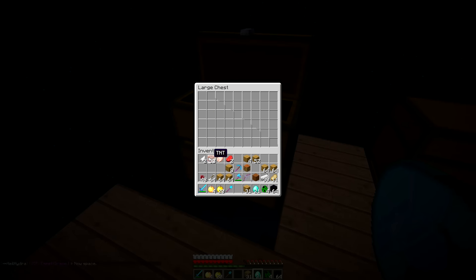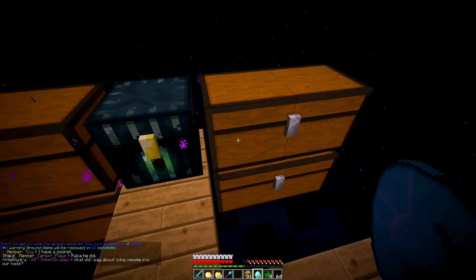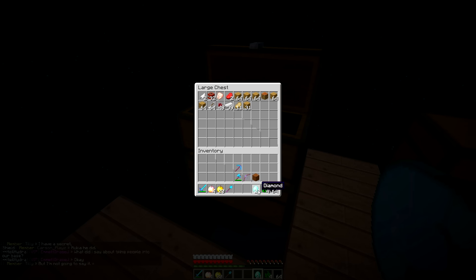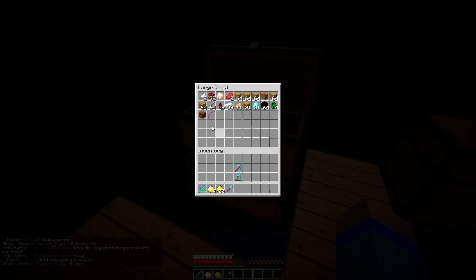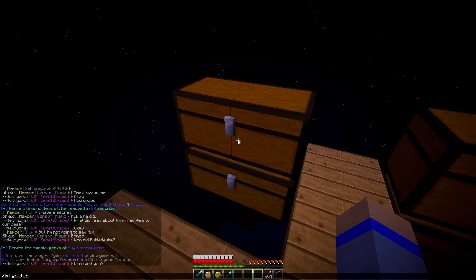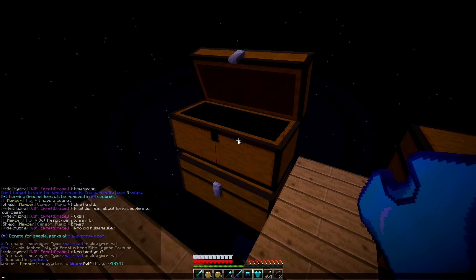We can really start placing all the stuff we don't need right now in storage. I actually wanted to make a farm up here, but for now guys we're just gonna make this vault area so we can have everything ready to start raiding. I need that bow — and there are arrows with it. I'm pretty sure I can do kit YouTube again since it's been a day, so I'm gonna go ahead and do that and place this in my ender chest.